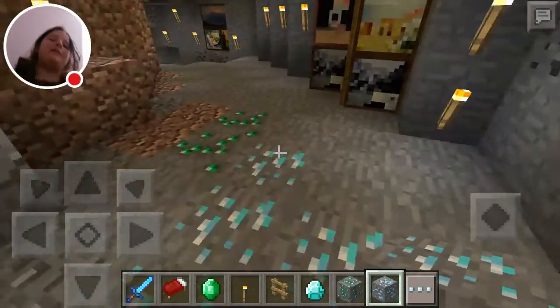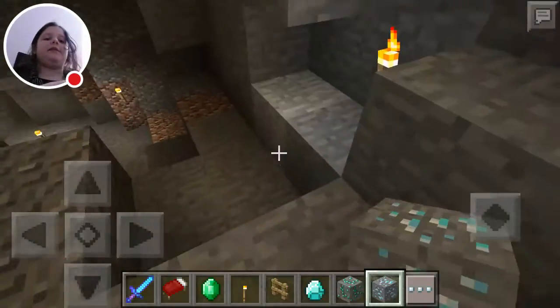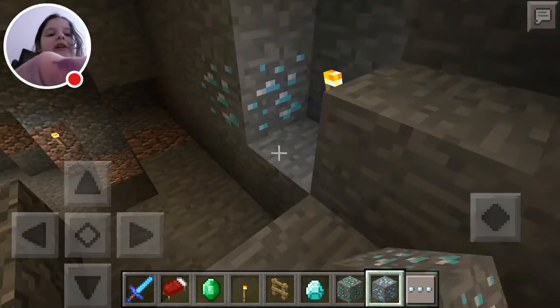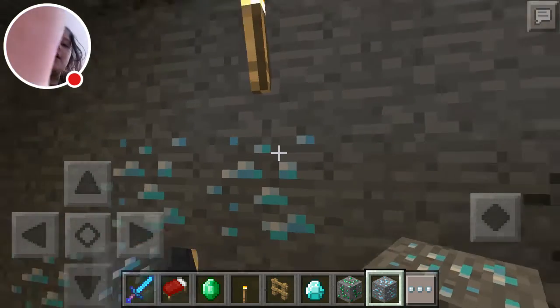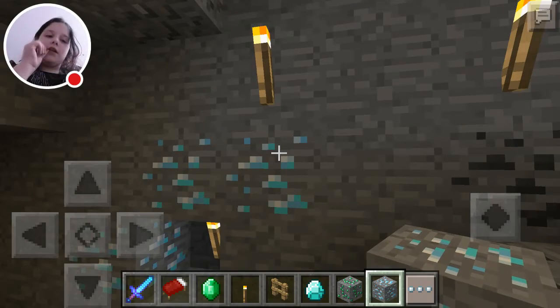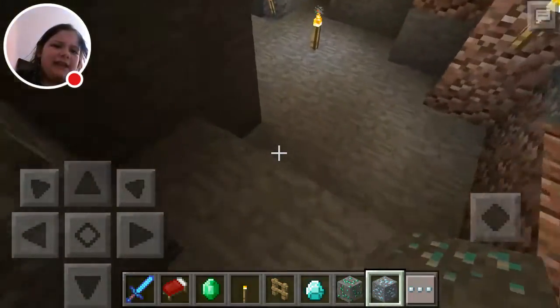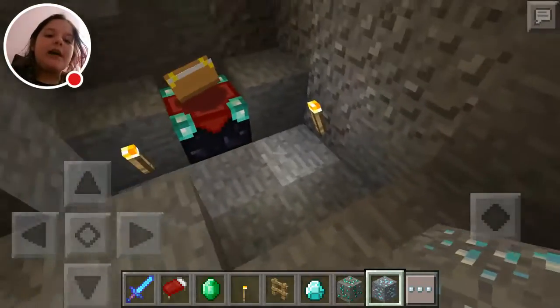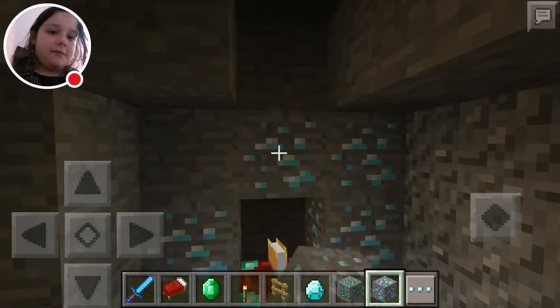They've got a lot of diamond ore there. So when you prank your friends on this, go into creative mode, then go into survival mode and say, 'Oh, I went into this pretty cool cave and I saw these diamonds.' They'll be like, 'Oh my, have you really?' And you say yes. They'll be like, 'Oh my goodness, I'm so jealous.'